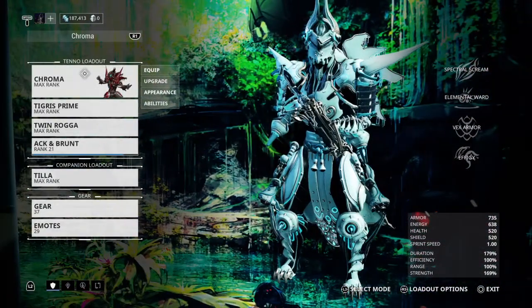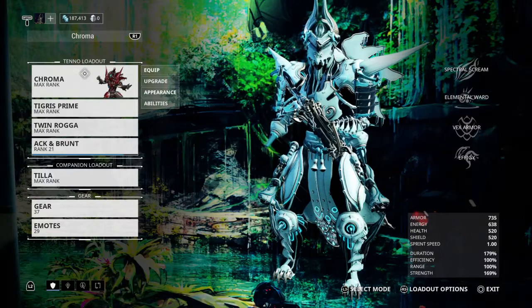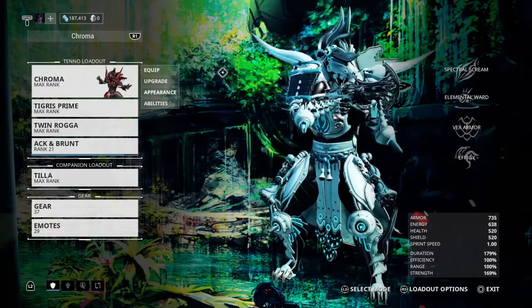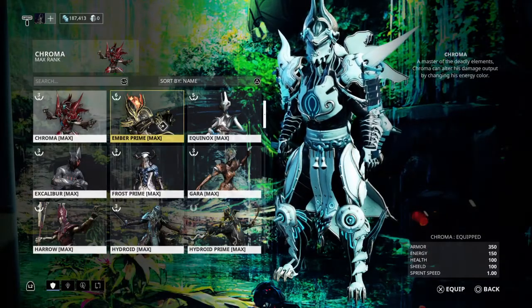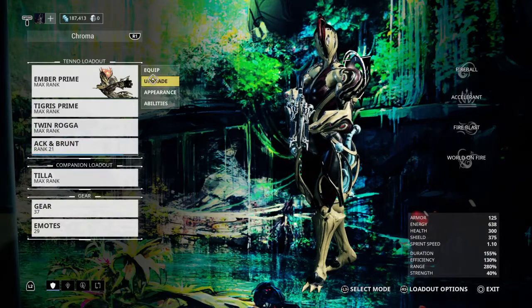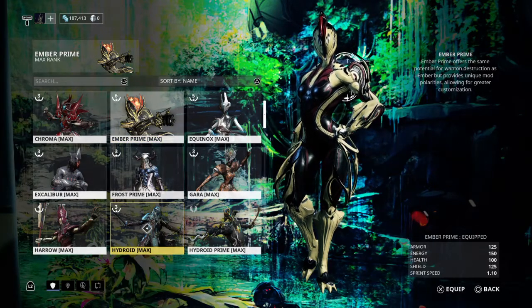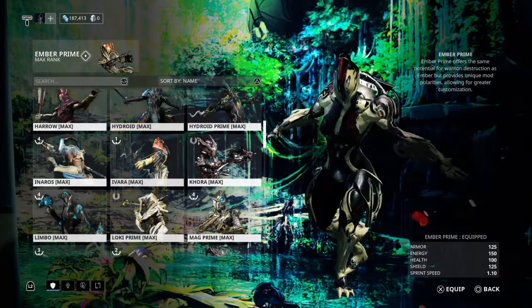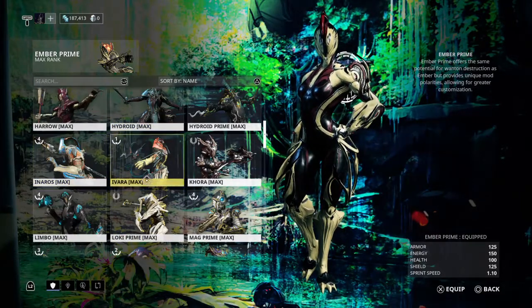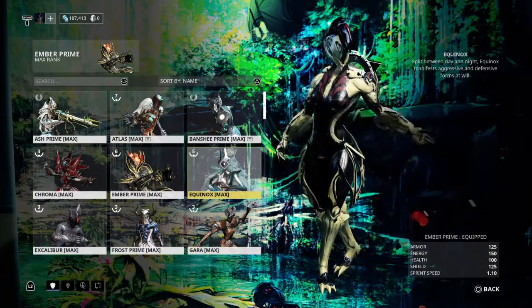Let's press X — or A if you're on Xbox — to try to change my Warframe. Nothing's happening. I have to go over to Equip, and you saw me just swing right past that because it's harder, then click on the frame, click a second time, and then I change to them. See how awkward it is? Now I'm using the D-pad, trying to scroll down — I can't scroll down without using the right joystick first. Before, I could just scroll down with the left stick or D-pad.